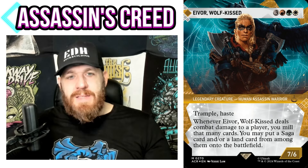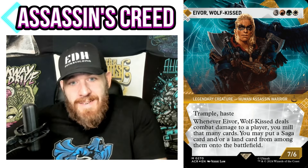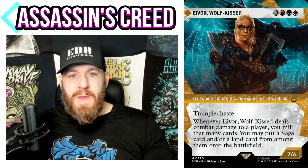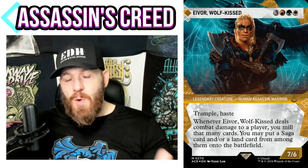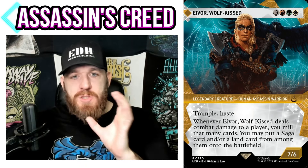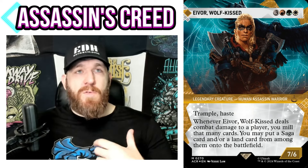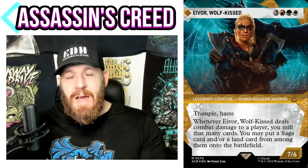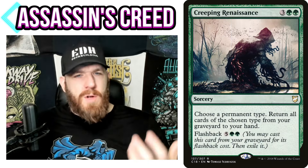Evor Wolf Kiss: 3 red, white, green — Human Assassin Warrior, 7/6 with trample and haste. Scary creature. I grabbed the showcase art from the set — pretty sweet. Whenever Evor Wolf Kiss deals combat damage to a player, you mill that many cards, then you may put a saga card and/or a land card from among them onto the battlefield. This is a commander you can very much build around, but you could also use it as a 'method to' commander for an existing themed deck.